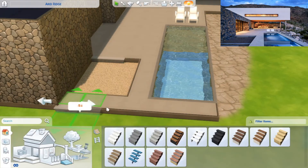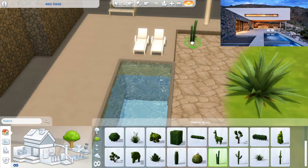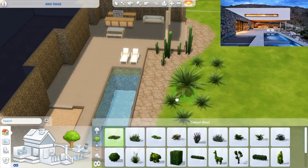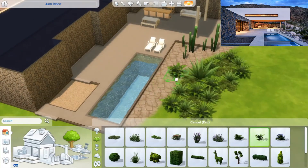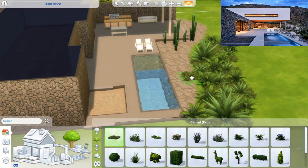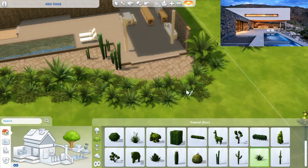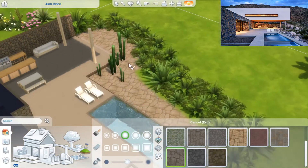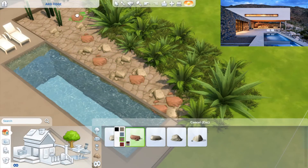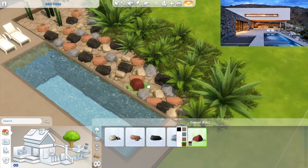Nothing was placed in an area where it shouldn't work, so you should have no issues. The steps were something I added because I wanted them — they're not necessary since with a one-level foundation, Sims can go up and down anywhere without stairs. Typically I do landscaping at the end, but since this house had a bit of a hill and a lot of landscaping on the edge of the backyard, I decided to do the whole outside before even starting on the inside.